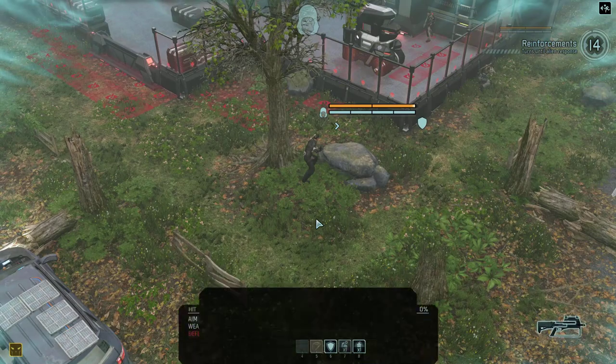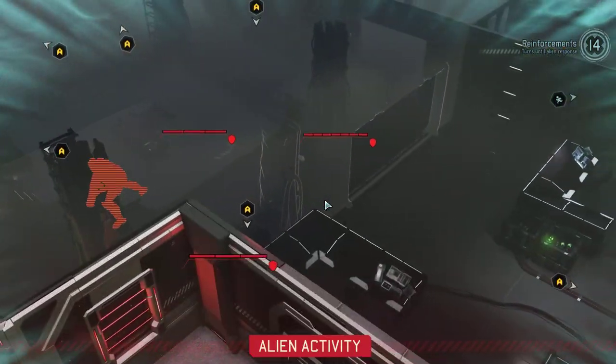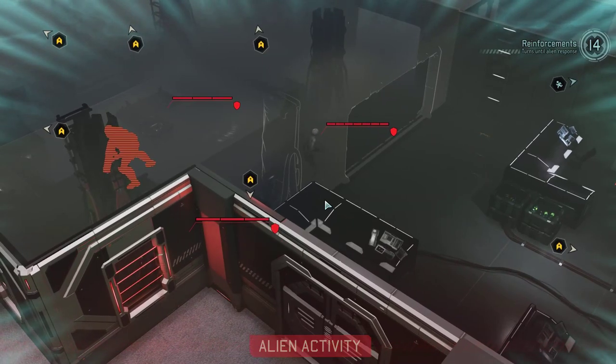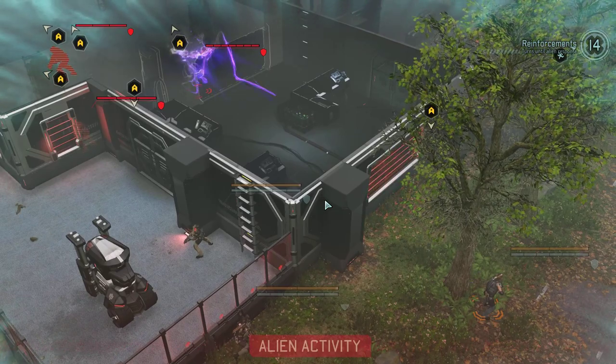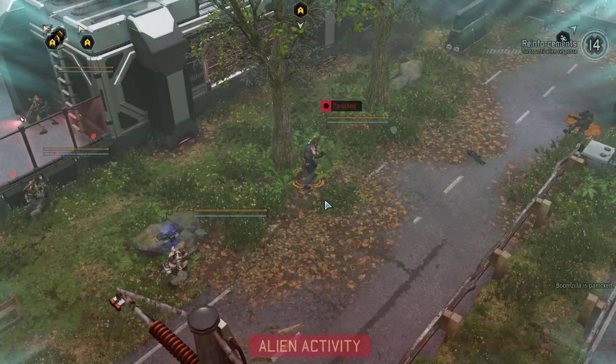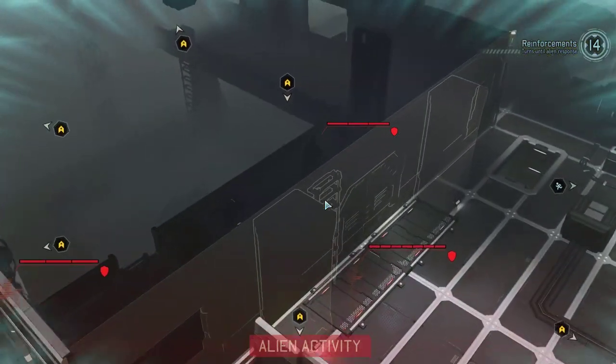I'm going to put Boomzilla in full cover, because Boomzilla benefits more from being close to the enemy than from being in a good firing position. This Jumu also benefits a lot from being close to the enemy compared to being able to shoot the enemy. We'll Overwatch — here goes the alien activity. Mind control maybe? Nope, that's just a panic. I'm glad we haven't had any mind controls.